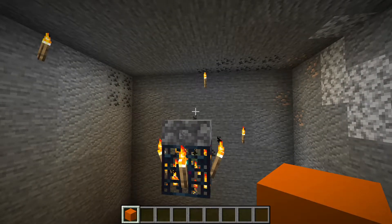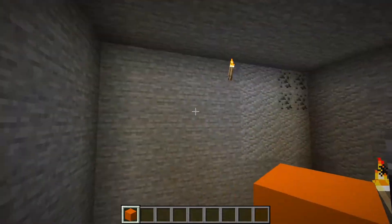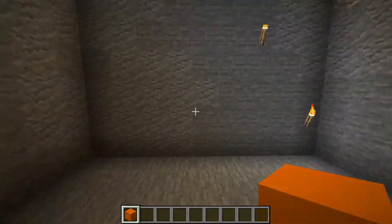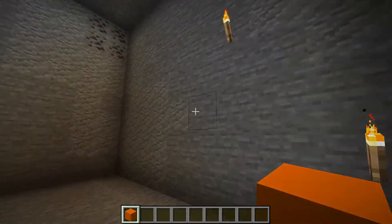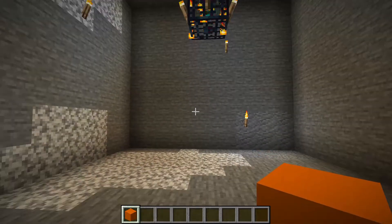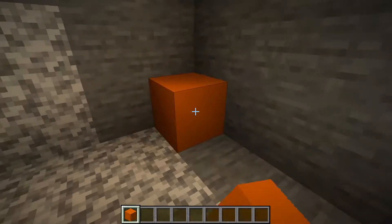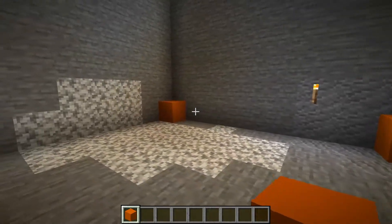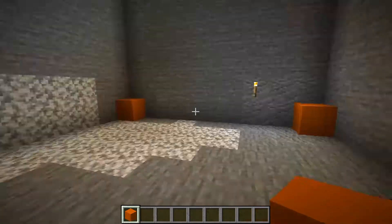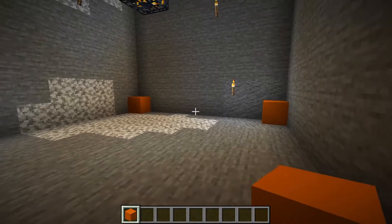Next thing, what you're gonna want to do is decide on which side you want the kill chamber to be, depending on where you have space and where you know there aren't caves. I'm just gonna go ahead and choose this side here. You're gonna go onto the opposite side to where the kill chamber is going to be, and in each corner place your block of choice. This can be any block whatsoever — I'm just using orange concrete for the sake of the video.